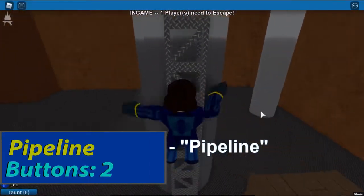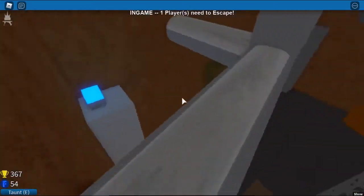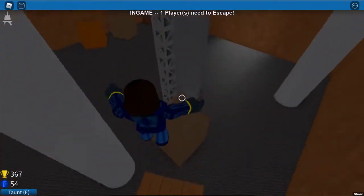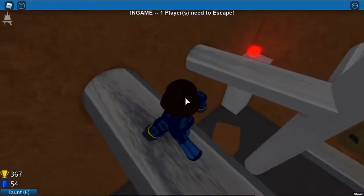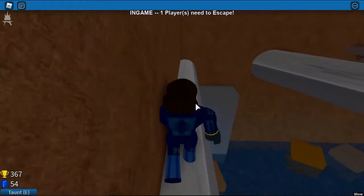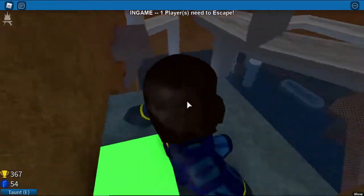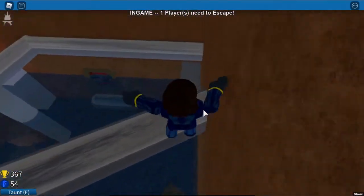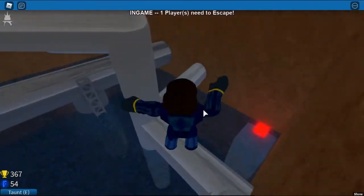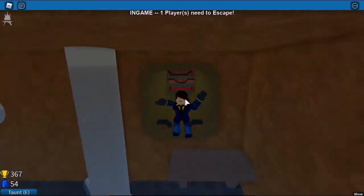Pipeline. Climb on this truss and turn around and press the first button. After pressing it, jump down and reclimb up. But go over here instead. Now press the green button over here. Now turn around and don't fall off. And that's how you beat Pipeline.